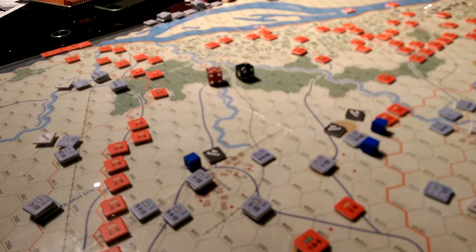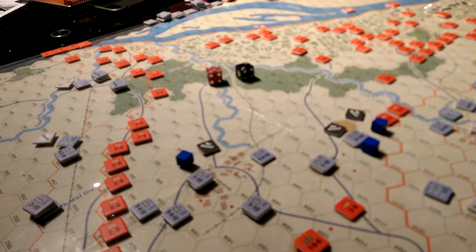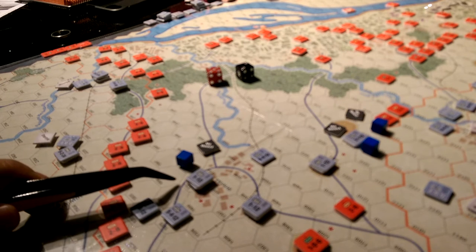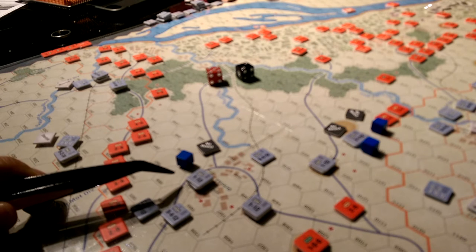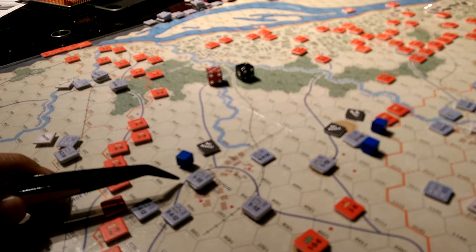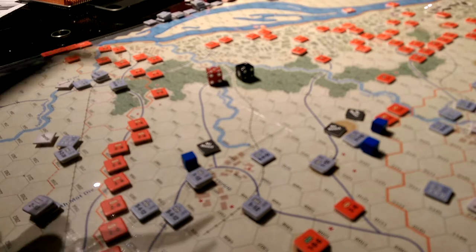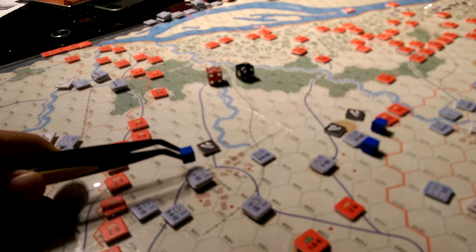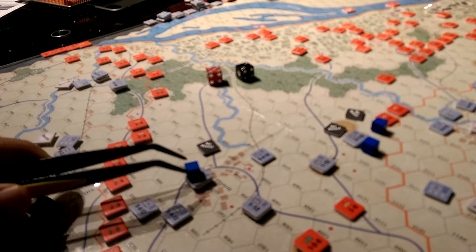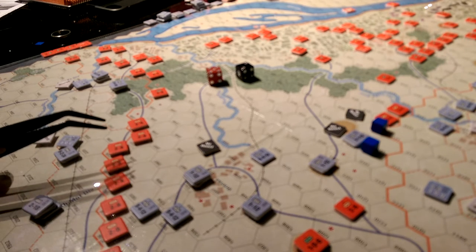Once you're done with a combat — in this particular instance we had big shadows from the lights — this attack that we conducted here only required the enemy to lose two units, and there was only one there. So that left us with one breakthrough point. I could move one hex and conduct one attack if I wanted to, so we just advanced into the buildings there for what it's worth.